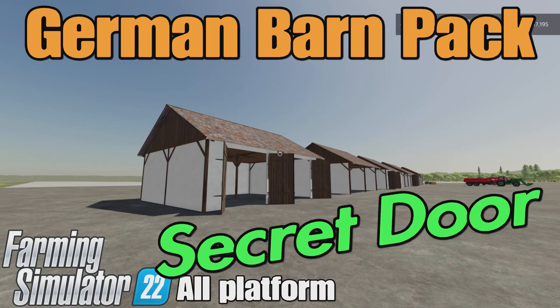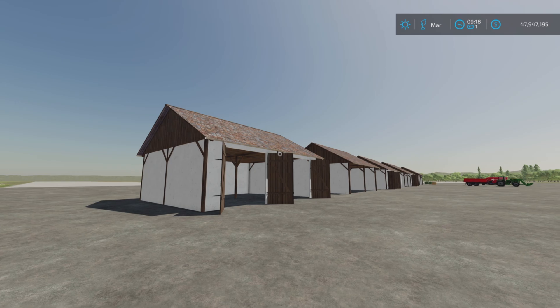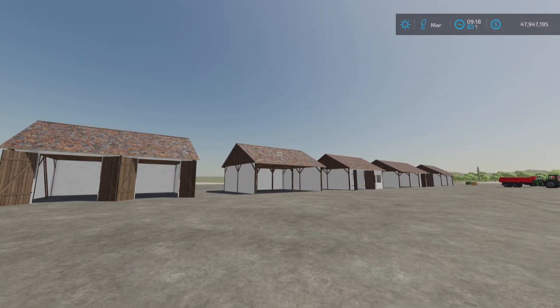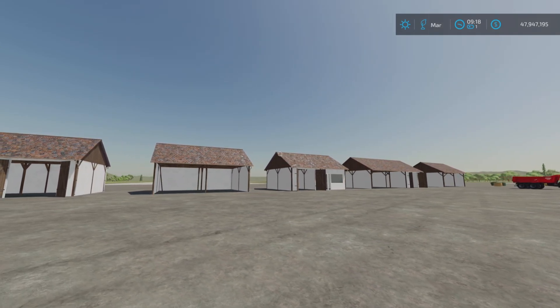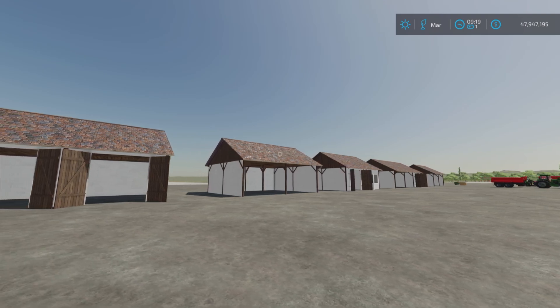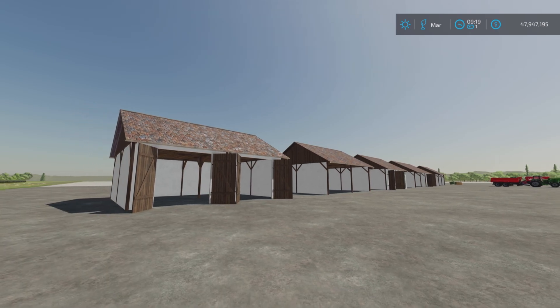Loony Farm Guy here, and this is German Barn Pack by Dominic Whistle on Farming Simulator 22 for all platforms — PC and console. I'm on PS5 here on the Rock Crawl map. This is a pack of five placeables: four garages and one straw silo. It's 4.2 megabytes to download, and they range from three to five slots on console.